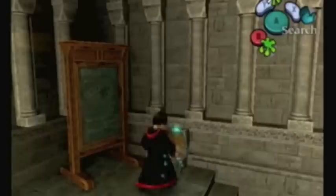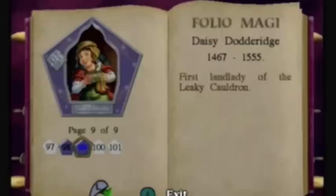By that I mean basically they're featured in other kinds of literature. For instance, Merlin that we got — the very first card I think we got was Merlin, or one of the first, anyway. Back in the burrow. Number 99, Daisy Dodderidge, first landlady of the Leaky Cauldron.